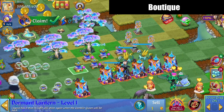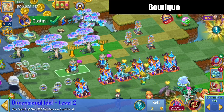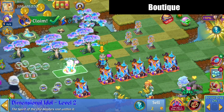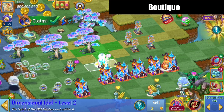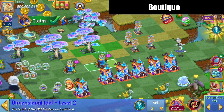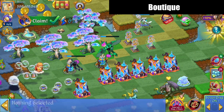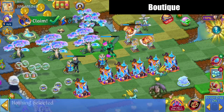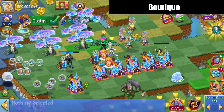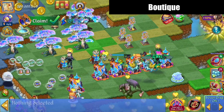Since I have five of the lanterns, I'm going to merge those. Hey, the dimensional idol's kind of cool looking. Let's tap him out. As you can see, I'm just getting more orbs. I'm going to go ahead and merge these houses in a second here.